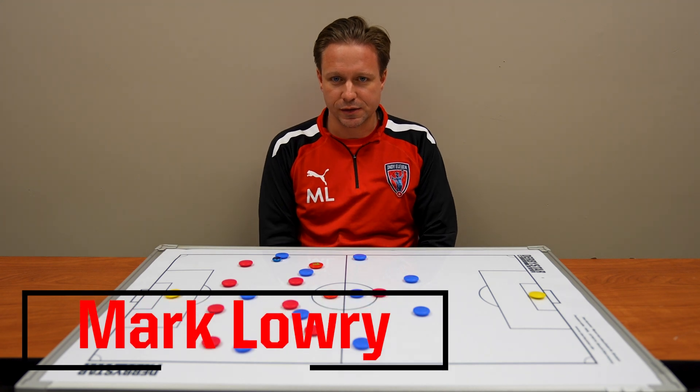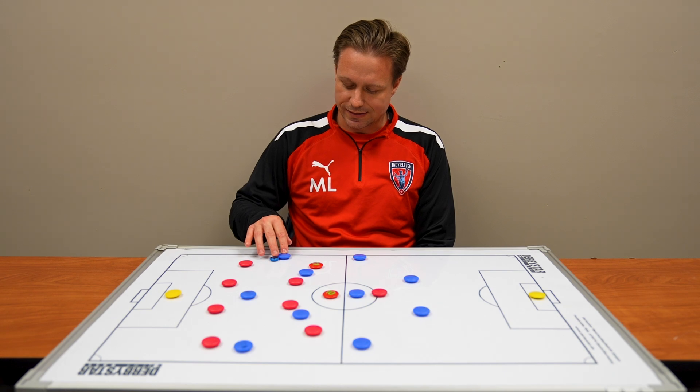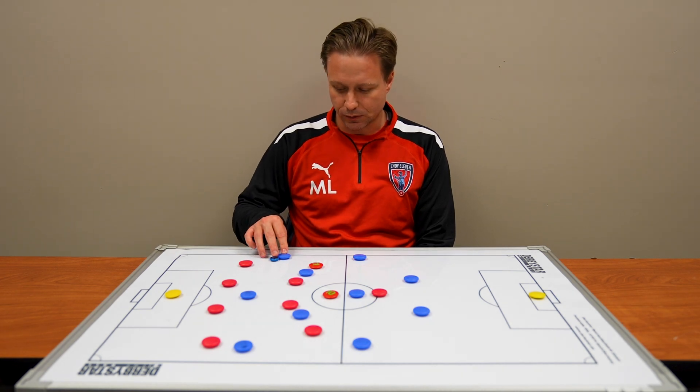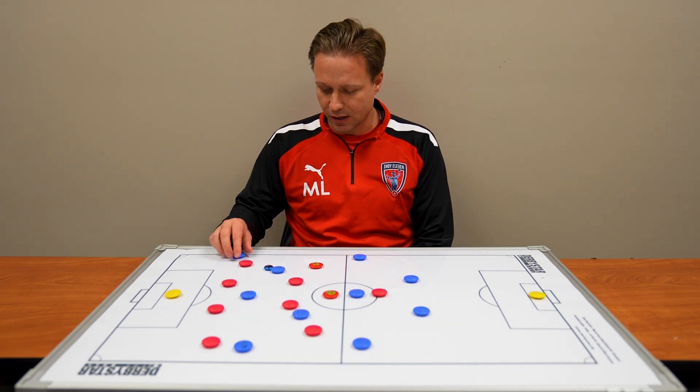This is Mark Lowry and this is Tactical Tuesday. Today we're going to look at attacking the wide areas with your winger — when to dribble and beat a defender, or when to combine with teammates and pass around.